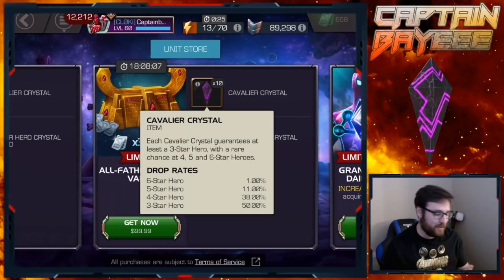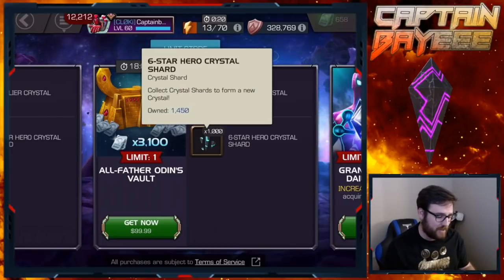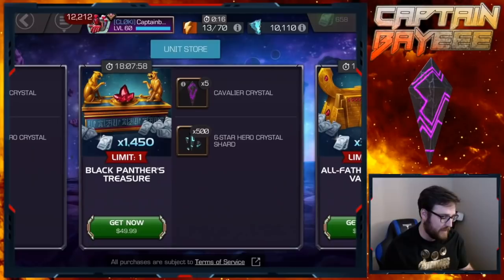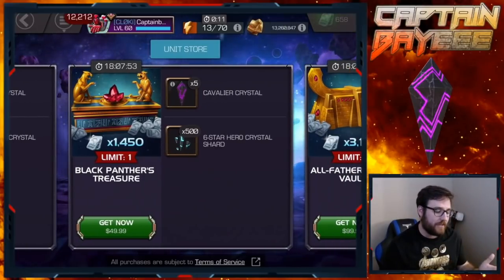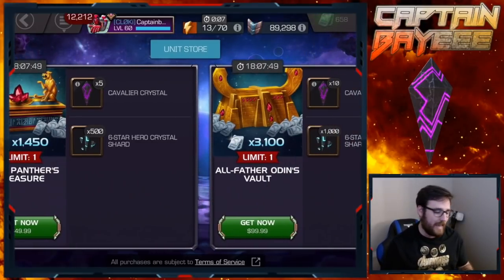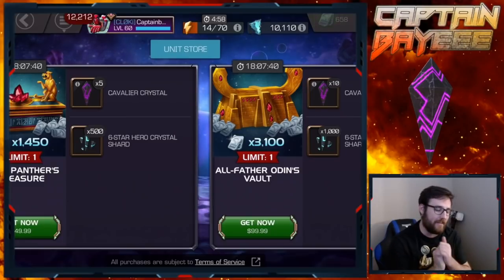We have these 10 cavalier crystals, which is huge - that could be something really great. Plus a bonus thousand six-star shards, which doesn't get us anywhere near another six-star opening but it's pretty cool. And we've got the 50-unit offer here which gives us another five cavalier crystals and another 500 shards. So I'm going to go ahead and grab both of these and open up these crystals, hopefully get something good - mainly for those units.